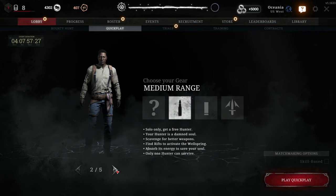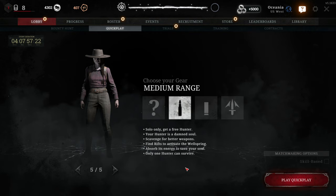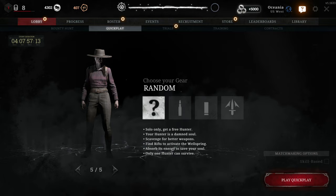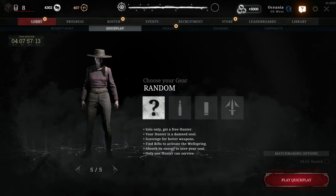So let's talk about how to play. First off, let's talk about your loadout. You'll get four choices: random, pistols, shotguns, and melee. Personally, I'd stay clear from the random and melee options as they put you at a serious disadvantage early game — chances of a fight off spawn are pretty high, and you know what they say about bringing a knife to a gunfight.